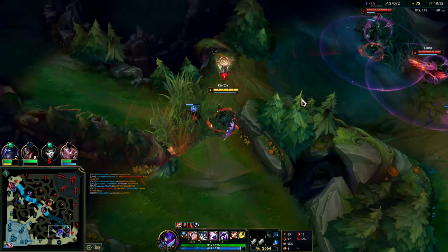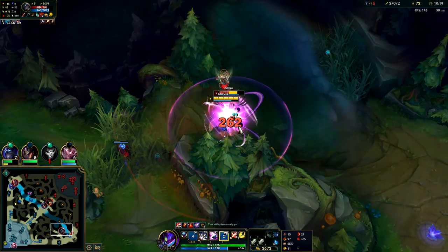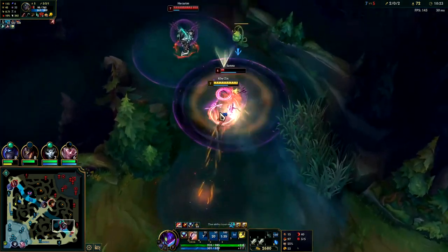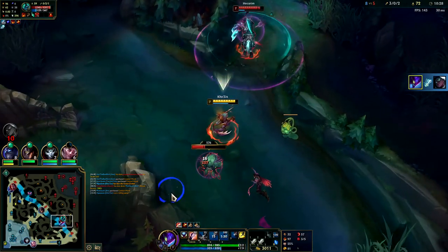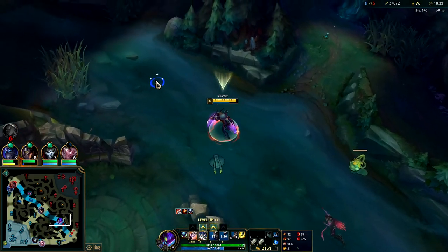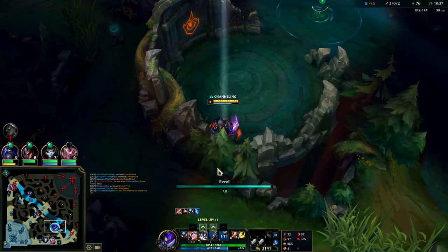Senna's overstaying - I feel like I can kill her. I'm going to R straight into her. Auto attack Q reset, auto attack W - down she goes. I have my Conqueror fully stacked, I should win this. He doesn't have Conqueror, there's no way he can fight me to the death once I'm stacked up.